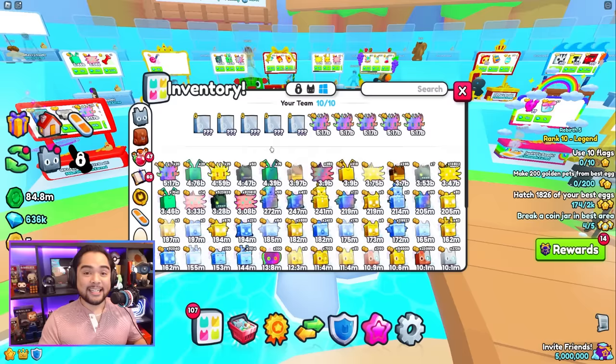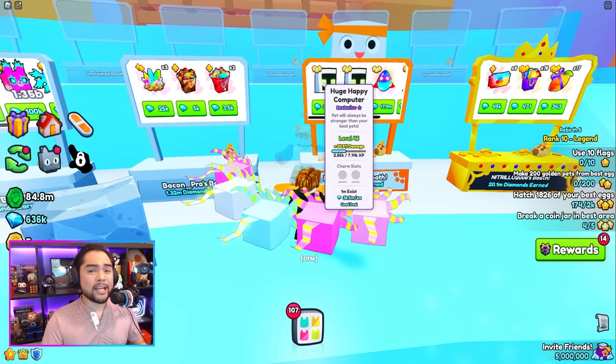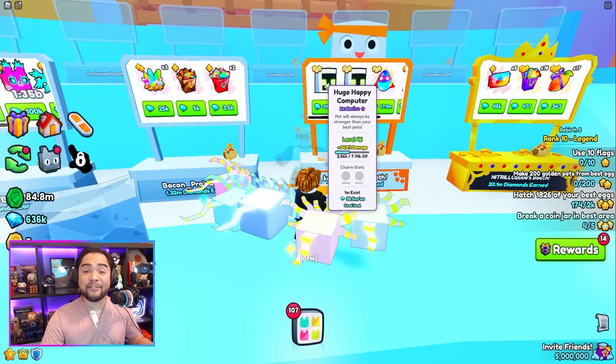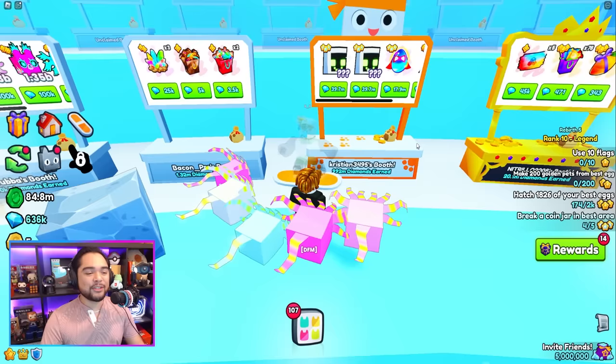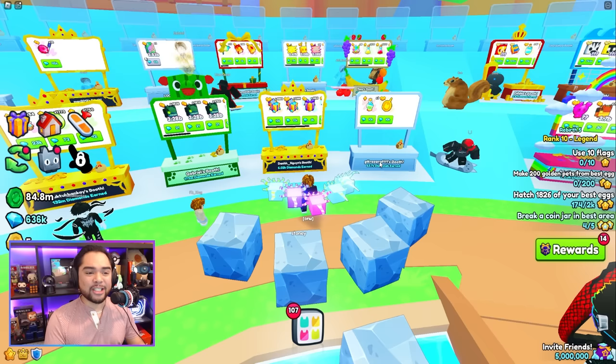You guys are no stranger to this — we've been talking about it for the past couple of episodes. There has been an insane amount of inflation. About a week ago, these huge happy computers were sitting at about 25 million, but because of this glitch with the flying balloons, they have shot up all the way to almost 40 million gems in just a matter of a week. You can see how these exploiters and flying balloon glitch scammers are ruining the entire marketplace single-handedly.